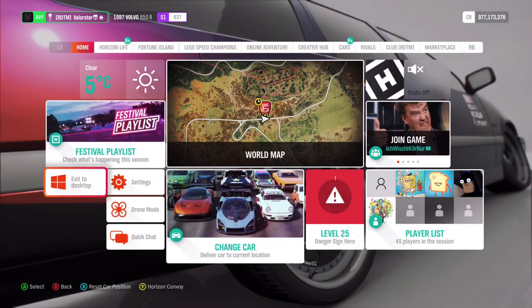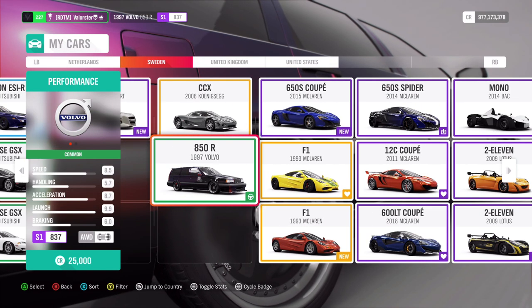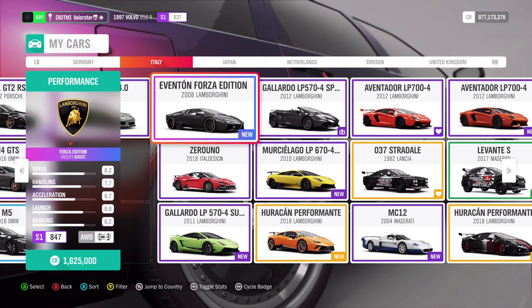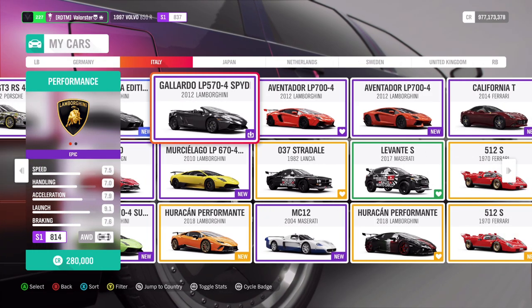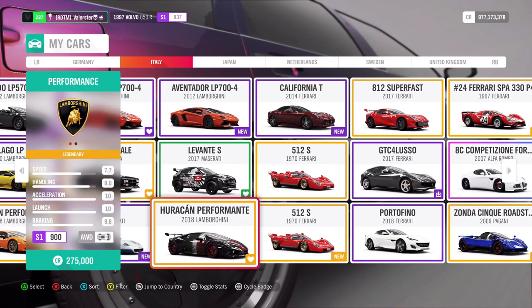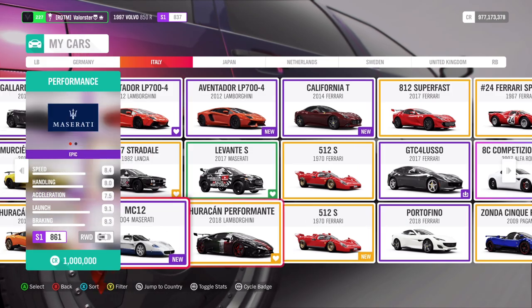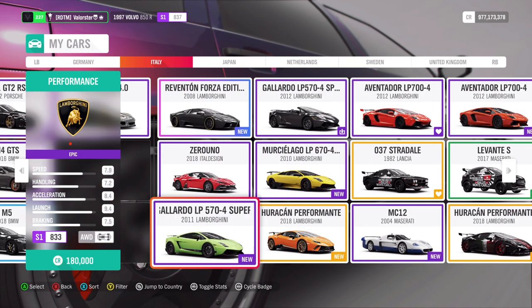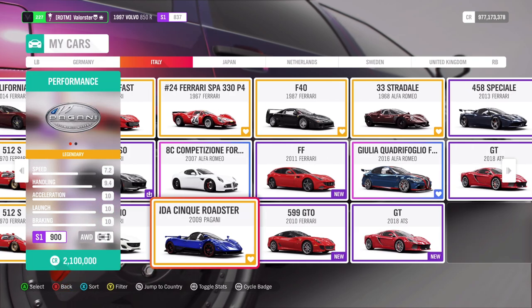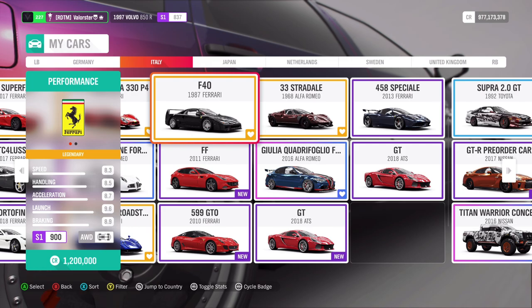Next we have an S1 900 Country Italy event. Let's filter to S1, then Country, then Italy. There are a lot of choices. I stick with the Huracan — it's a very good car and I had no problems winning. If you don't have the Huracan, the Zonda is also a very good option.